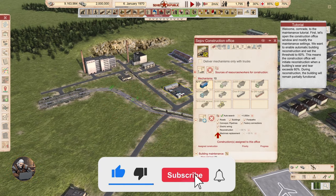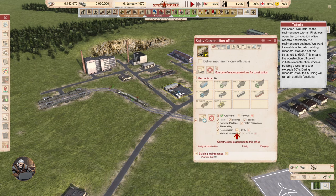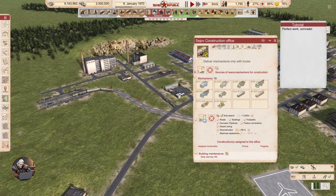So let's click reconstruction. When you click this, it enables reconstruction of buildings.